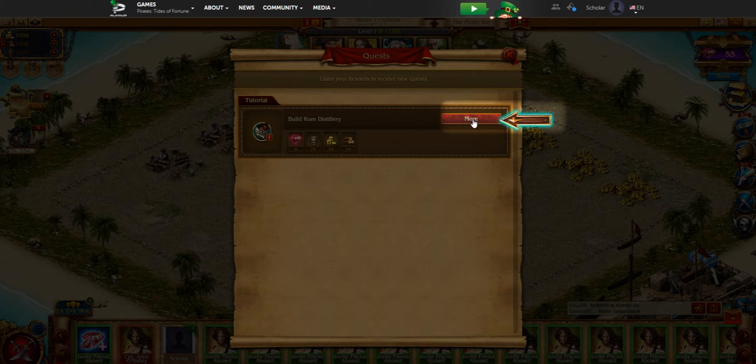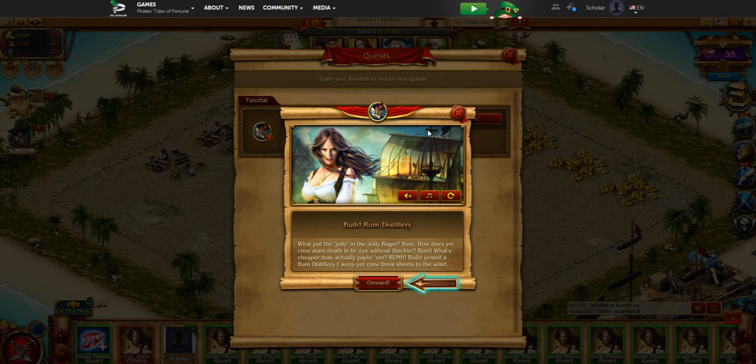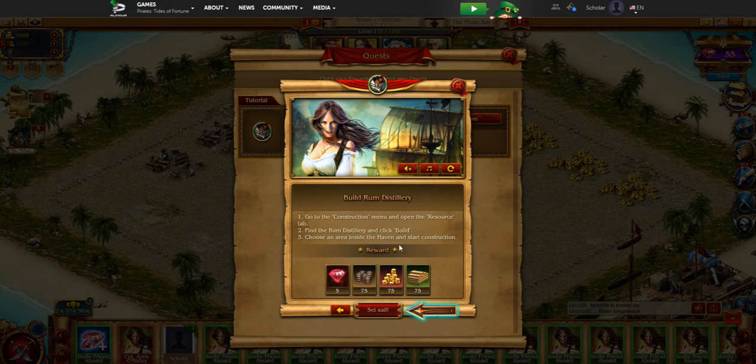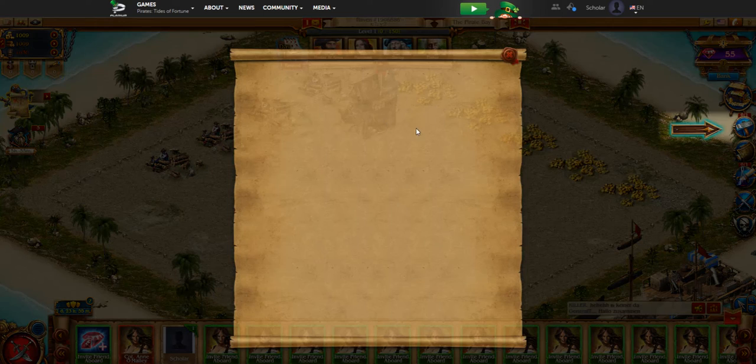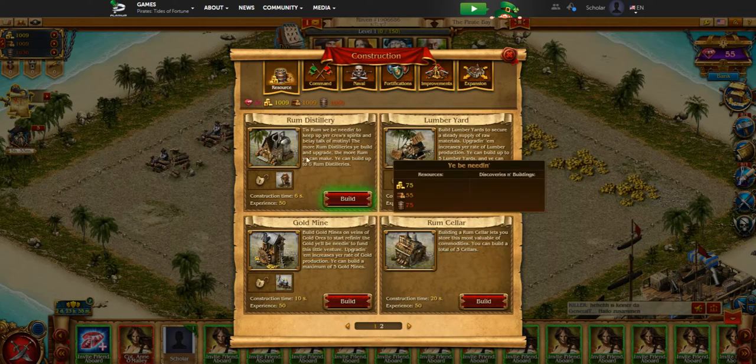The first quest is to build the rum distillery. The game has some funny flavor text explaining: how does your crew stare death in the eye without flinching? Rum. What's cheaper than actually paying them? Rum. Build yourself a rum distillery to keep your crew three sheets to the wind. The more rum distilleries you build and upgrade, the more rum you can make — you can build up to six.